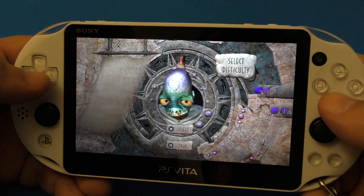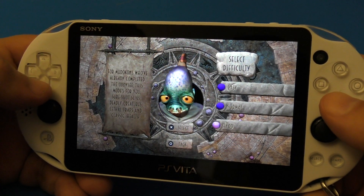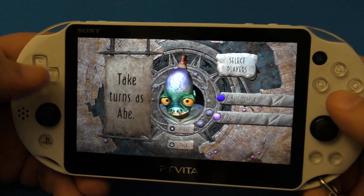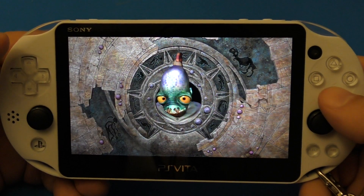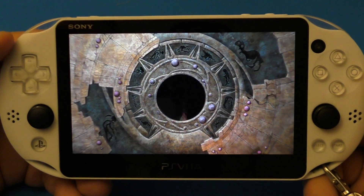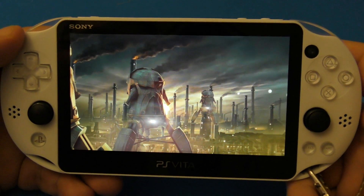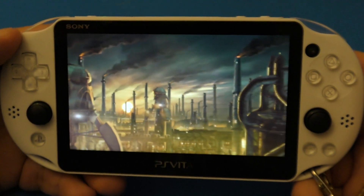Let's go ahead and press Play Game. Difficulty level — you got Easy, Normal, and Hard. Let's go to Normal. And you got Single Player or Co-op; it says here 'take turns as Abe,' but let's go ahead and play Single Player. Okay, so here this is how the game starts.